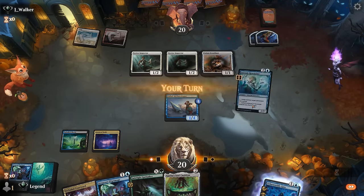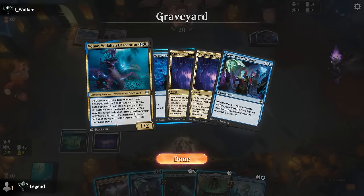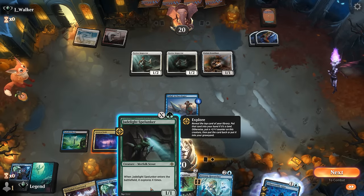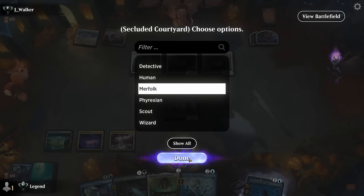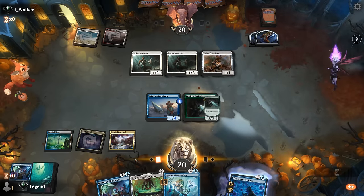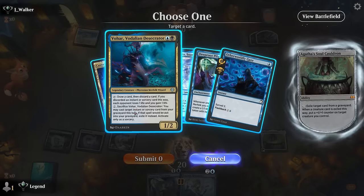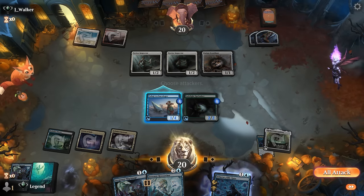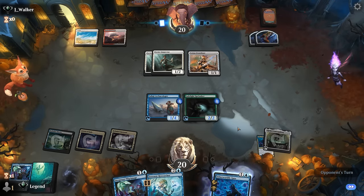We find Researcher, so we could play Soulcauldron to copy Vohar's ability, then Archaeologist can draw and discard. We could even play Spelunker for X equals 0, give that a +1 counter, and next turn make infinite Merfolk. Sounds good — play Spelunker at X equals 0, then play Cauldron, start by exiling Vohar. Archaeologist can discard Researcher next turn, we'll exile it and play Pilgrimage, and we're off to the races on turn four — not too bad.